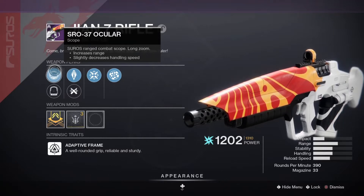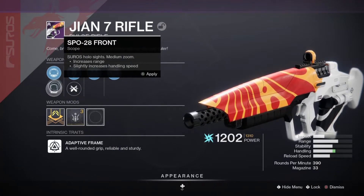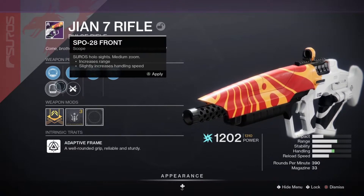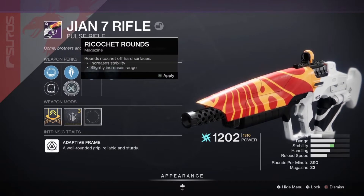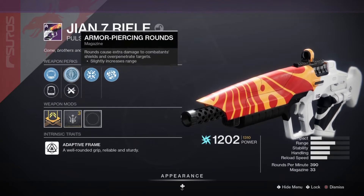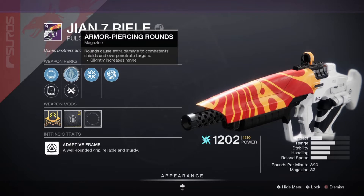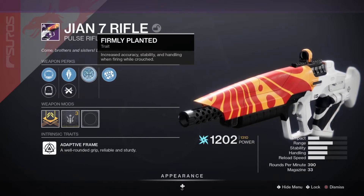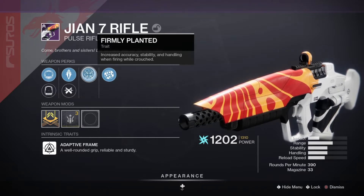Hey guys, welcome back to another How to Crucible. Today we are looking at the GM7 rifle — a pulse rifle. It is an arc type and a secondary weapon, so it was really pretty cool to use.